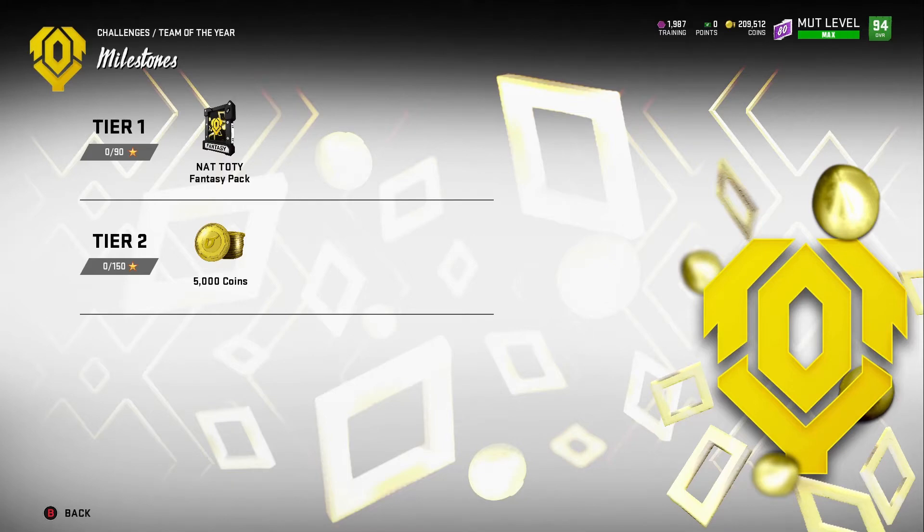You're going to need 90 stars to get the NAT TOTY fantasy pack. When you open the pack, you're going to get to choose between a specialist, a defense, and an offense player - basically you get the opportunity to pick between three, so it ups your chances of getting a good player. If you don't like what you have then just quick sell it for training.